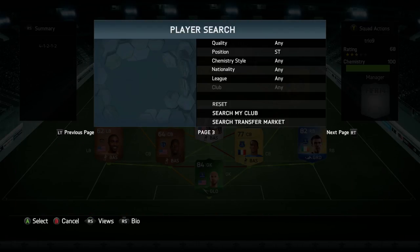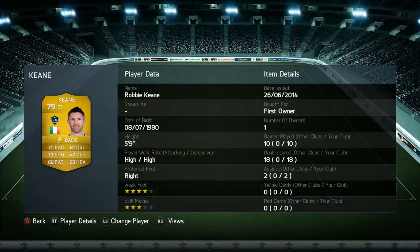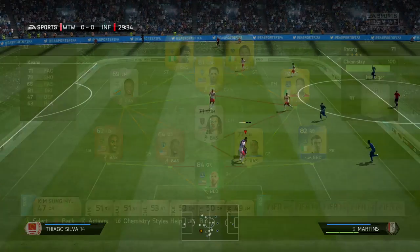Last but not least we've got Robbie Keane — I'd been told to use him by a lot of people, he's said to be one of the best strikers in the game. He's got 71 pace and 81 dribbling, and look at how many goals he got in 10 games — 18 goals and 2 assists, so 20 points for this Ultimate Trio episode. He's got high work rates, didn't get many injuries either. We can move on to some clips with this trio.